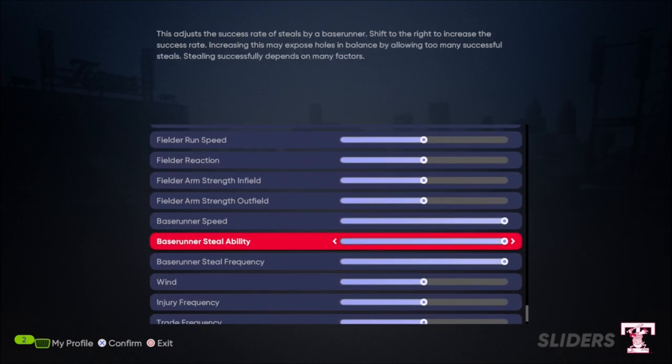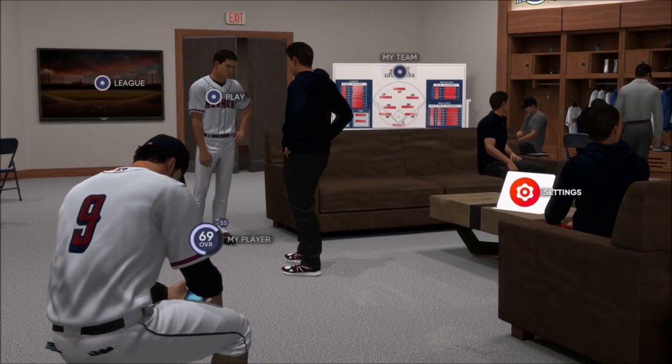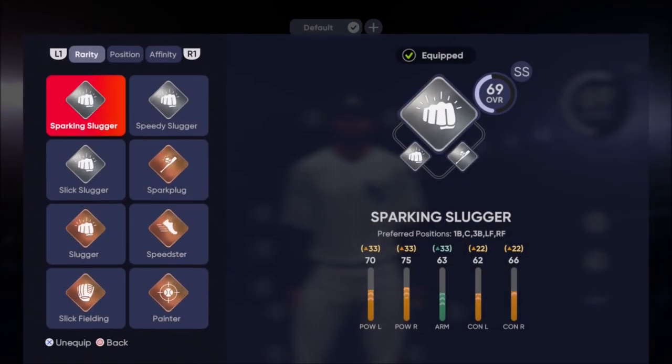Base running and base stealing ability — everything all the way up for you. For the computer, bring it all down. Leave those settings once you're done with all of that, and make sure you have your archetype selected.